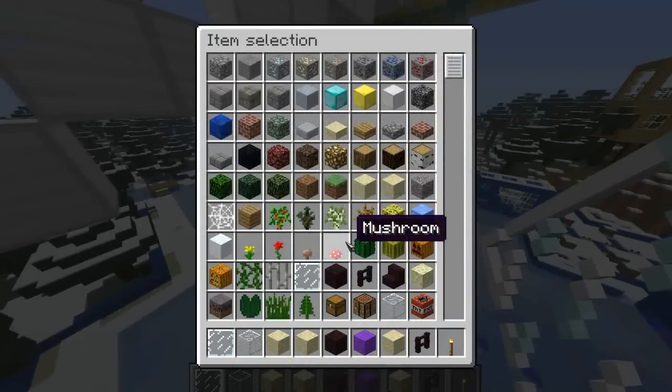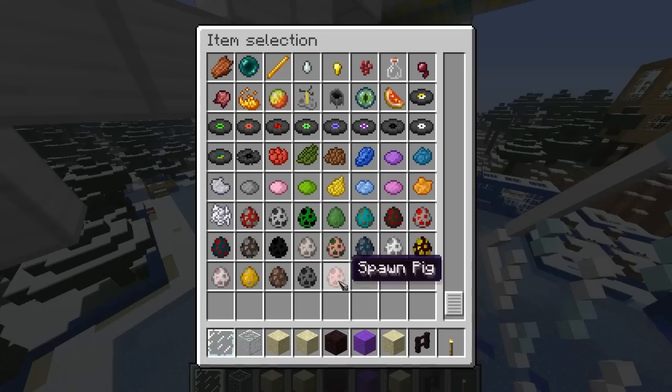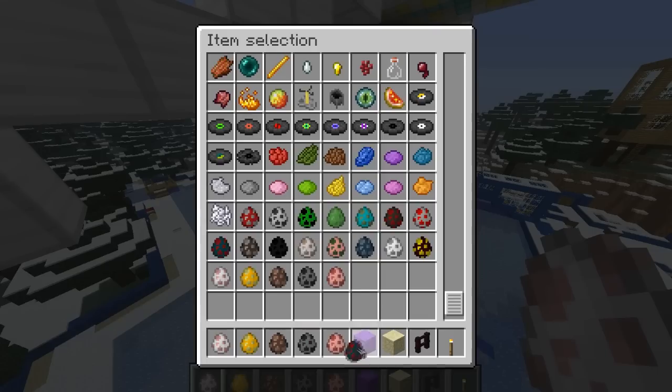The major update in this one is if you play creative mode — I don't know if you get this in survival — but you get these eggs now. Basically all they are is you can just get them like this. If you're on creative you can just go around spawning them, and obviously you don't use them up since you're on creative.